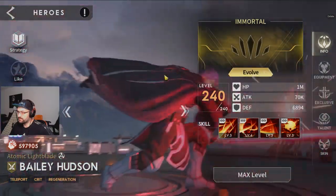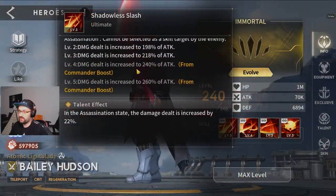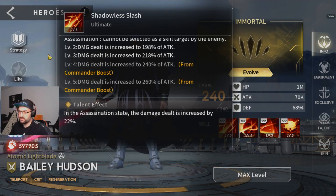The next one is Bailey Hudson. On Bailey Hudson you really want to have plus two on ultimate — his ultimate is really strong — so you go for plus two on ultimate on Bailey Hudson.